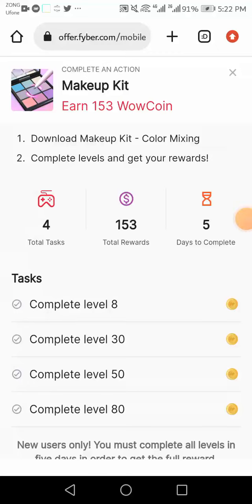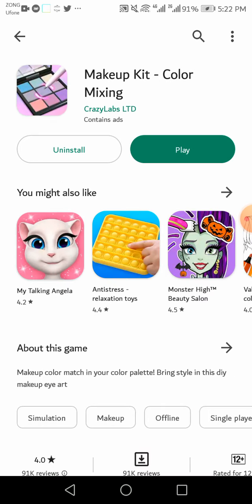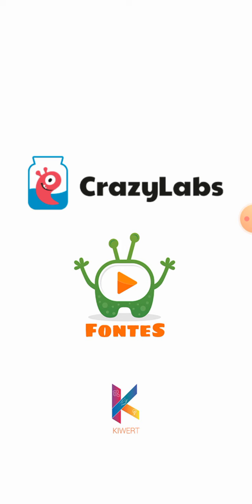Welcome to my YouTube channel. The makeup kit game is available on the Wava app and other offer walls. I just request you to like and subscribe to my YouTube channel because I'm helping you with everything so easily. Now let's start this video — makeup kit color mixing — and you will be completing 18 levels.